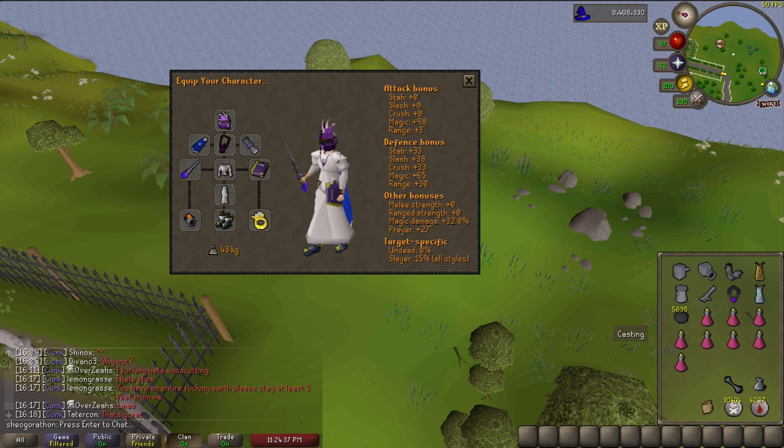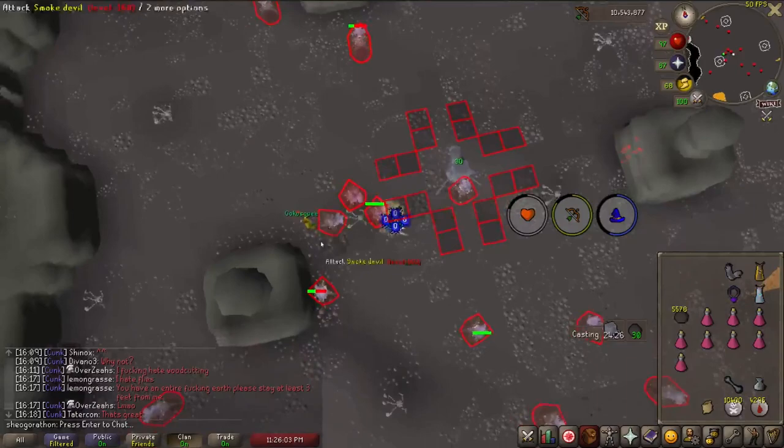Because the dungeon you fight smoke devils in allows a cannon, you will want to bring that instead of darts. Like all burst tasks, you will be missing out on a lot of GP without an ult. If you don't have one, at least bring an explorer's ring for alching. Remember that this dungeon will require a face mask or slayer helmet on at all times, or it will drain you to 1 HP.